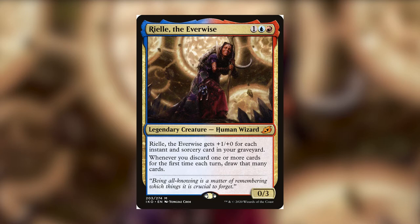Riel is a 3-cost red and blue legendary creature human wizard. Riel the Everwise gets +1/+0 for each instant and sorcery card in your graveyard. It also says: whenever you discard one or more cards for the first time each turn, draw that many cards. Overall, this commander has a clear theme of playing lots of instants and sorceries and, more specifically, discarding cards at the same time.